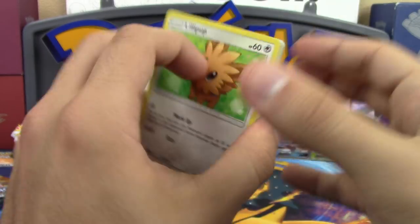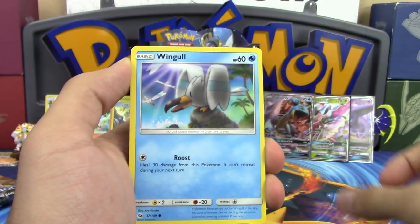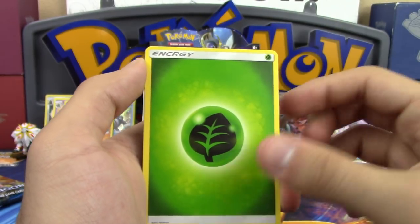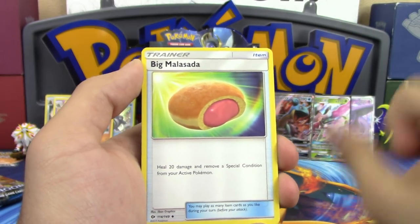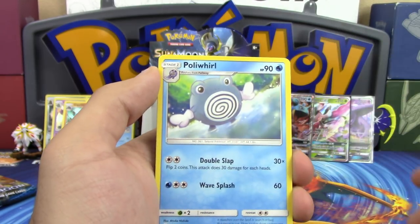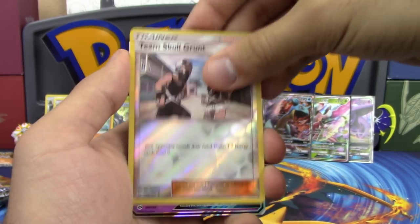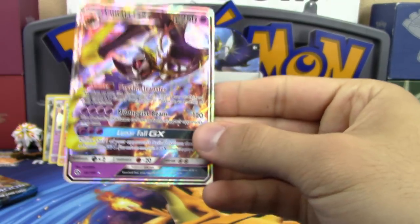N's last pack of his turn: Lillipup, Wingull, Snubbull, Carvanha, Zubat, Grass Energy, Big Malasada, Steenee, Palpitoad reverse holo, Team Skull Grunt — and LUNALA GX! Yes! He got Lunala GX!